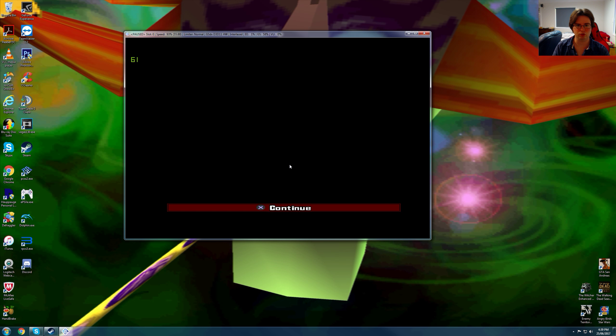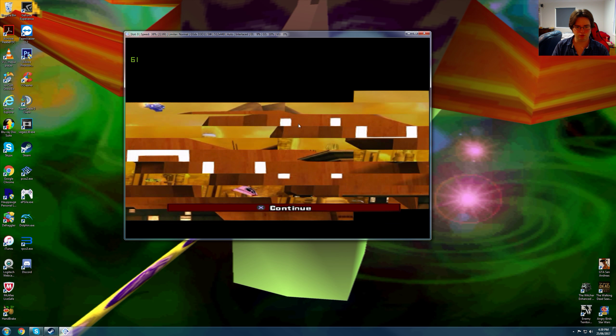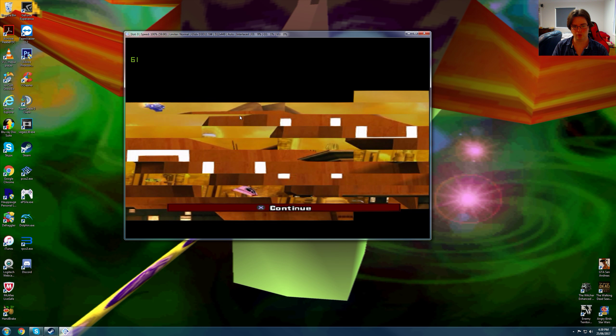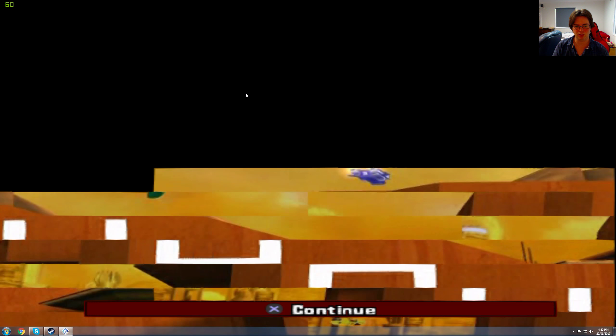We're going to flip to this to check out the dimensions. Just ignore that — this is something we actually see on software mode when you've got a black screen on this game when you're in the main menu. Back to starter level. 512x448 is what this game is targeting on native PS2.